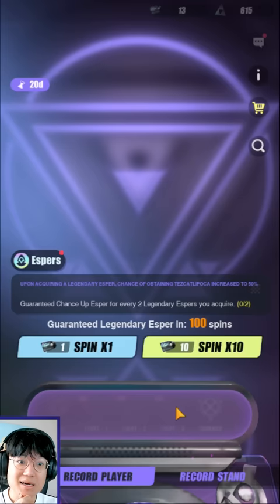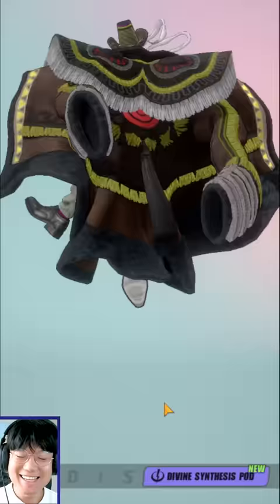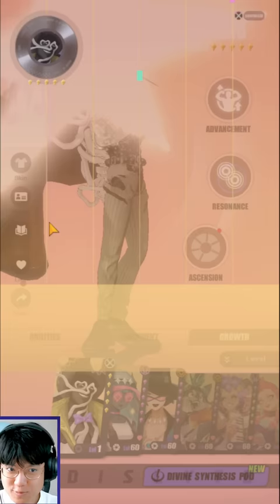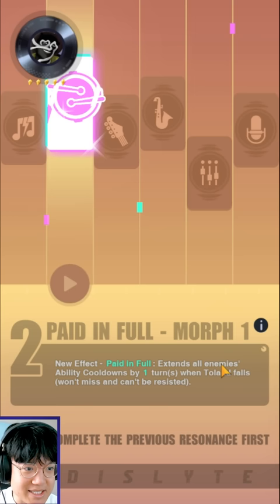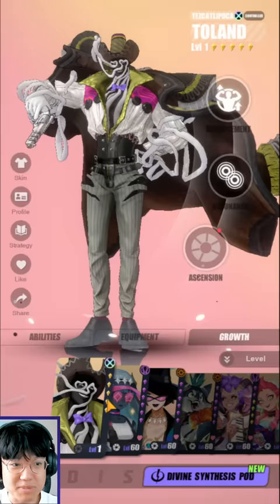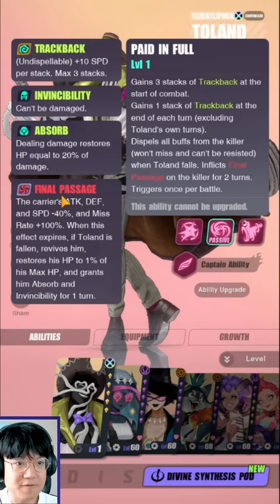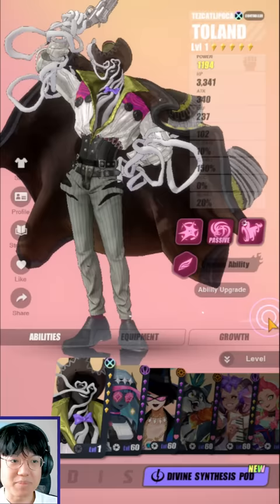Let's check out Tolan. Let's take a look at his resonances — do we need more than one copy of him? It's kind of cringe to go for more than one copy right now. His R2 'Pay in Full' extends all enemies' ability cooldowns by one turn when Tolan falls. That's actually pretty good, but not super important for his main purpose. His main purpose is just to take the first turn, control someone, and that's it. The part where he dies and triggers his final passage effects is kind of nice if you want to drag on the fight, but in most cases you don't really want to — you just want to control something and get rid of everything else.